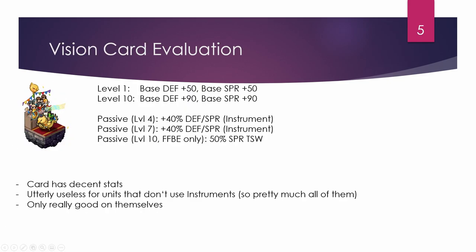The Vision Card has decent 90 base DEF and SPR, but the passive requires equipping an instrument to gain the 80 DEF/SPR bonus — which almost no unit will do. Very few units can equip instruments, and the Equip Instrument materia is rarely worth a slot, so this card will be useless for most units and is really only good on Bulwark themselves.